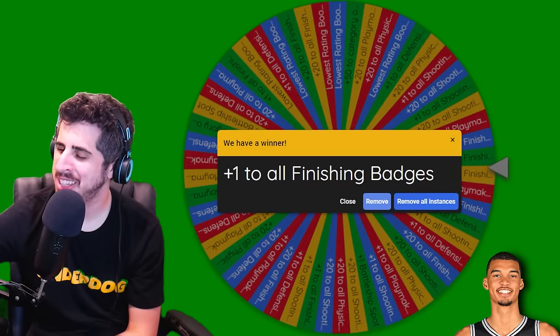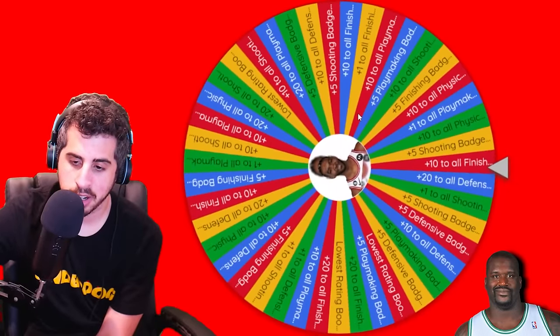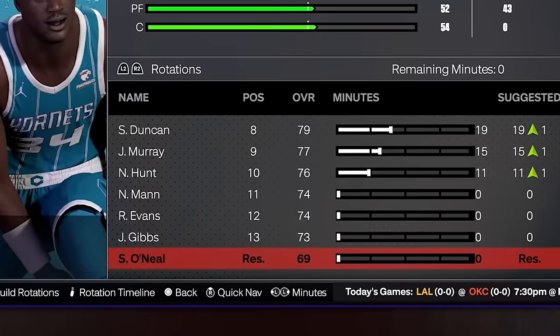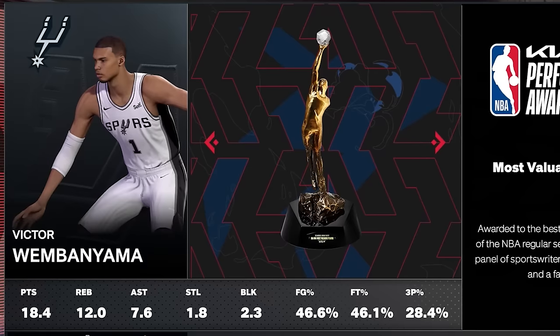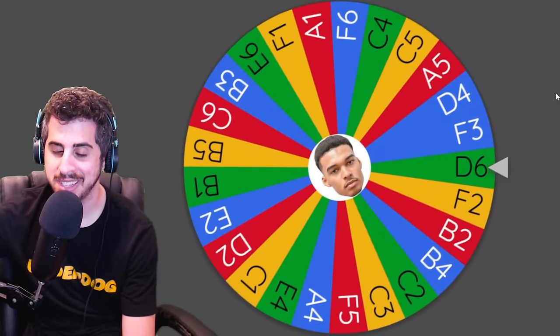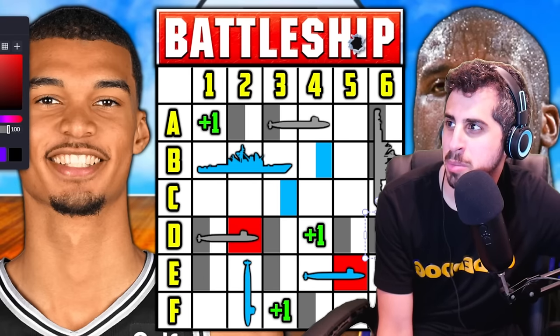Wemby's upgrade is plus one on finishing — he stays at 93. Shaq gets plus 10 on finishing, putting him one away from 70. And Wemby is your MVP, so let's spin it now — D6, another miss. I've never seen something so unlucky. The Spurs and Hornets are both the one seed, but Shaq just got traded to the Kings. The Hornets won the championship back-to-back. If Shaq were just playing as a starter, he'd have two spots.